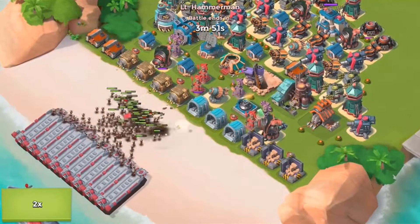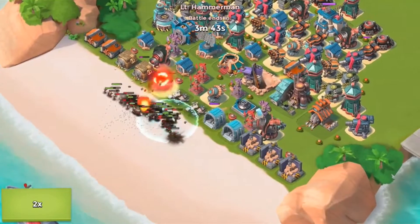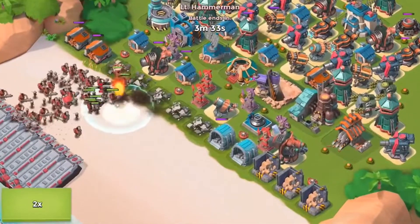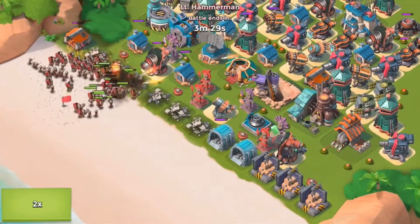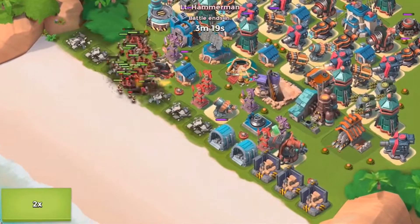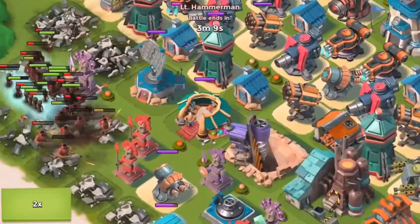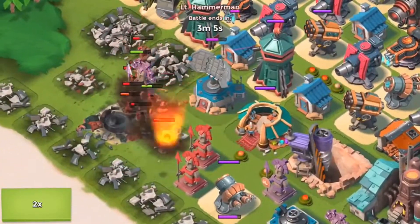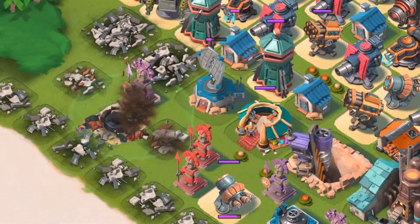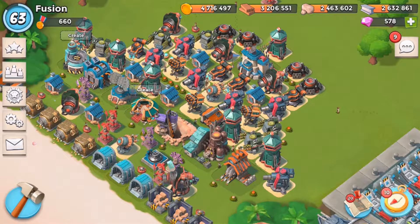Putting on times two speed - these riflemen are just going to get wiped out by the rocket launchers and shock launchers. No medics yet, which is good. That wave should pretty much all be dead by the time the next wave comes in. The next wave is just a couple more riflemen and a lot more heavies. Heavies are actually pretty weak without good backfire damage from zookas.